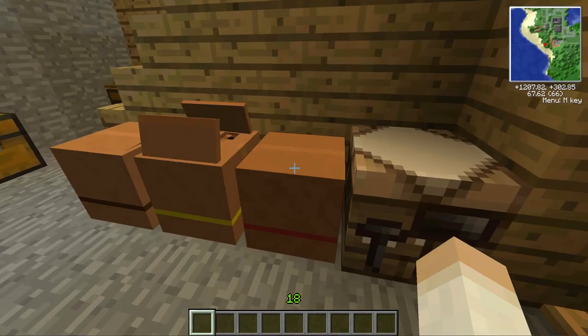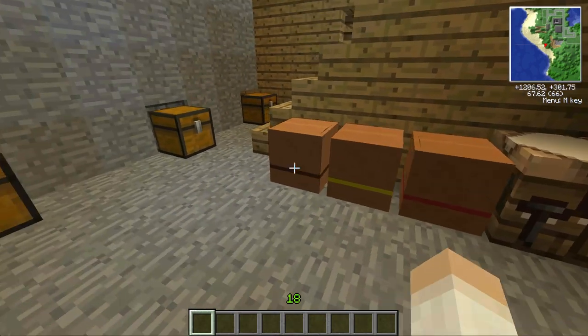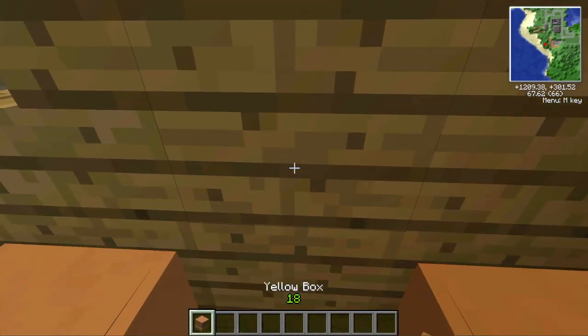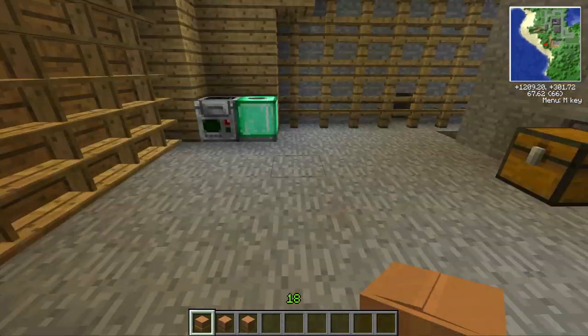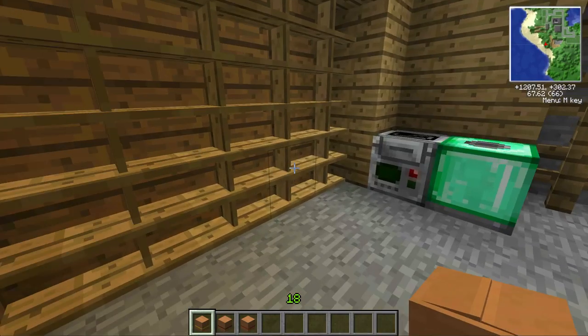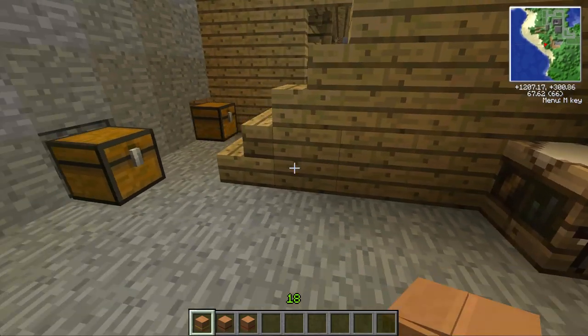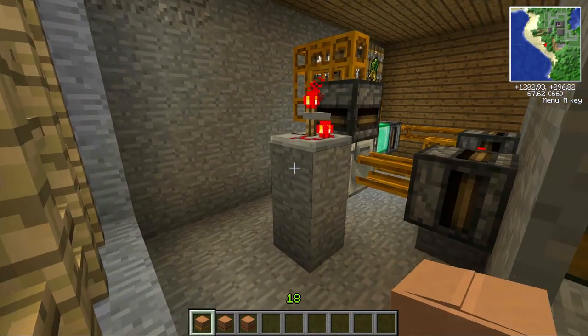So we've got leather in this one with a voltmeter, and then we've got some stone, noteblocks and booster tracks. Another cool thing is if we just pick this one up and hover over it — look at this! It's got this nice little animation as it appears and shows you the contents of the box. You can see we've got four leather and a voltmeter. The red one also shows you the contents, and so does the brown one — this is just so fantastic.